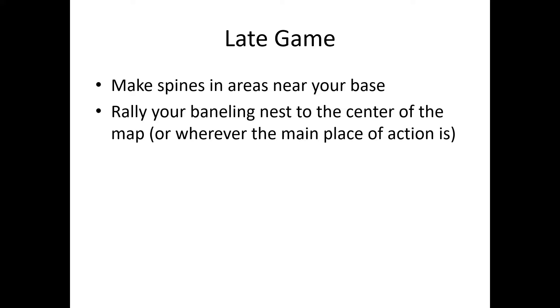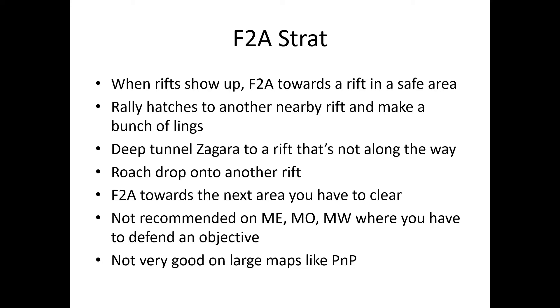In the late game, make spines in areas near your base so any rifts that spawn there are automatically killed. Rally your baneling nest to the center of the map so replacement banelings are ready. Some players like to use F2A, and it's kind of okay on some void rift mutations. When rifts show up, F2A toward a rift in a safe area, rally your hatches to another nearby rift and make 3-4 sets of lings to kill it, then deep tunnel Zagara to a rift not along your main army's path, and roach drop onto another — that's four rifts covered. Don't use this on maps where you have to defend an objective or on large maps like Part and Parcel.